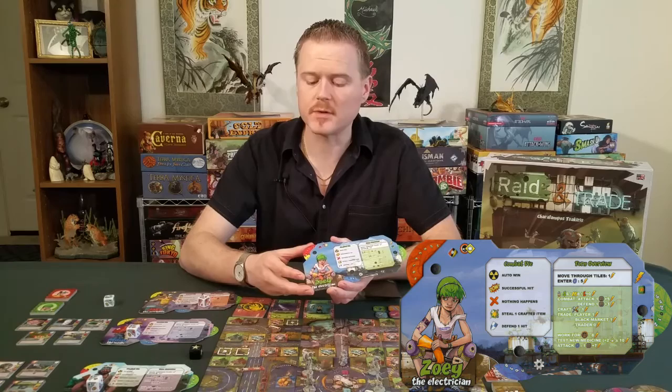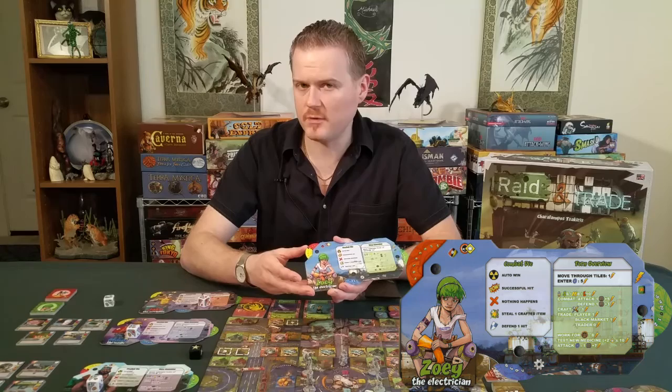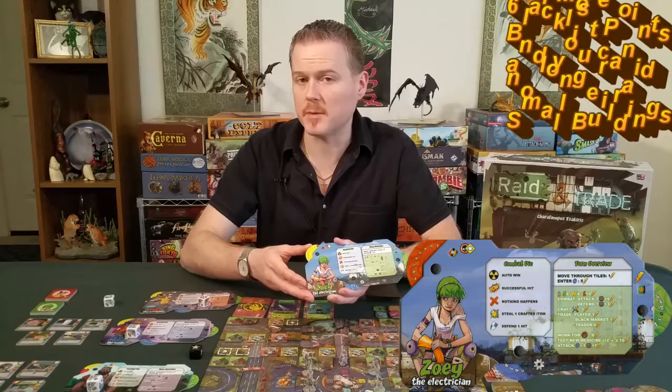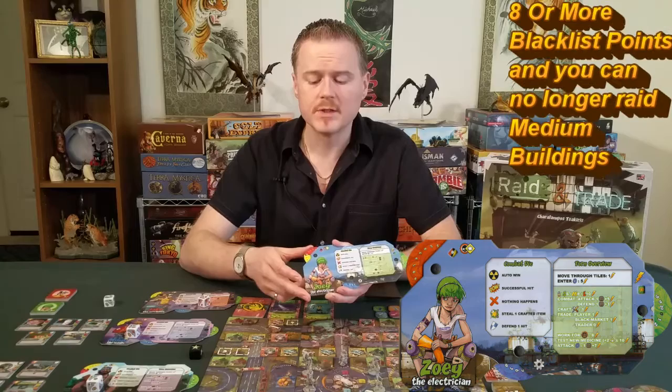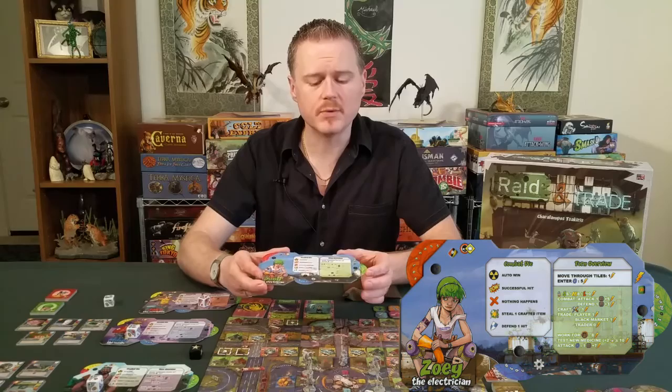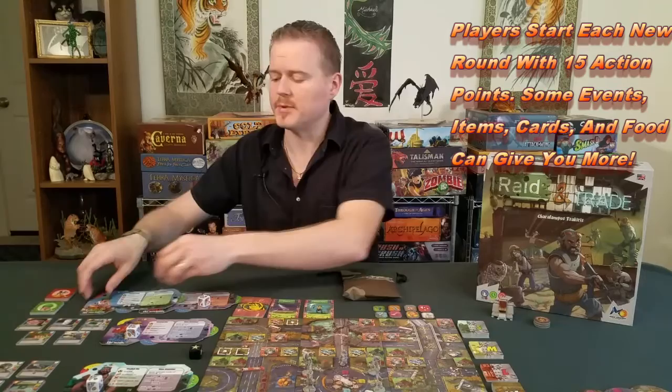If your faction gets too far into the negative, it will stop you from raiding because the golden city patrols will be watching for you. At the start of the game every player sets their fame track to zero, their skill track to zero, and their action point dial to 15. Then every player places their matching miniature on the center tile.